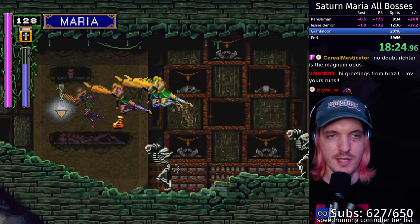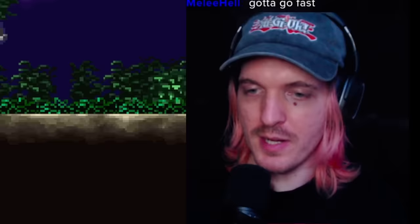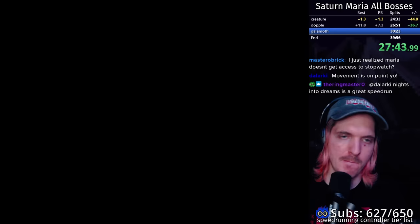So finding time to refill MP after using her powerful spells, as well as managing that MP, is a very important skill for this run. This is an all-bosses speedrun, which means we have to defeat all of the bosses in the game. Or do we? Just like in Richter mode, Maria actually cannot access some of the game's bosses.